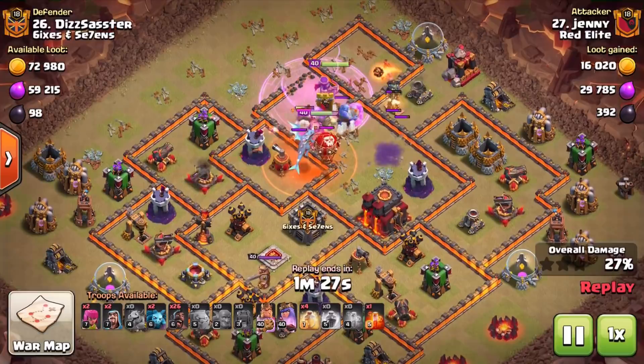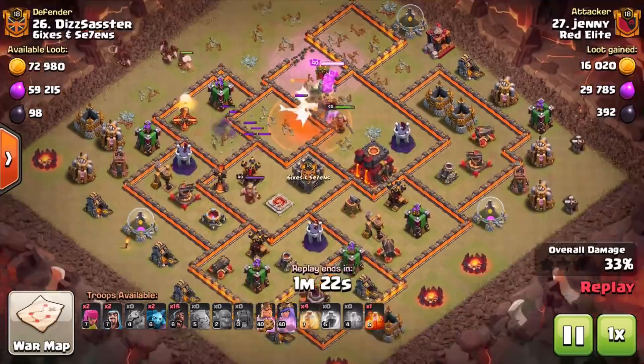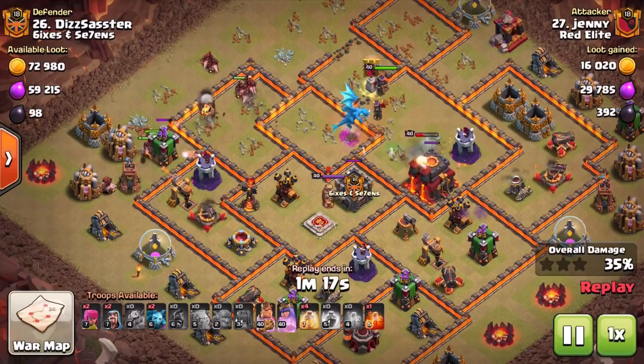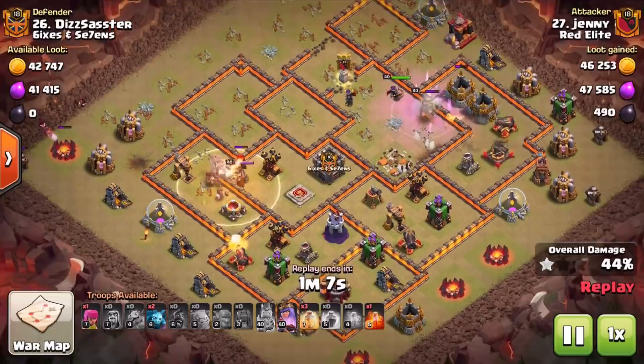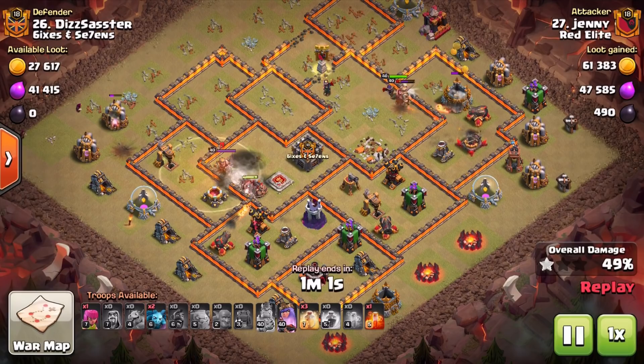The enemy CC is gone and the enemy Queen is up in that area as well — depending on the attack strategy, but most of the time you want to be taking out the Queen and the CC. You can see how the entire northern area of the base is down, another wizard tower falls, and then it's just Hog Riders circling around the base — you can see the pathing they're going to take from that west side down to the south, then looping up to where the heroes are.